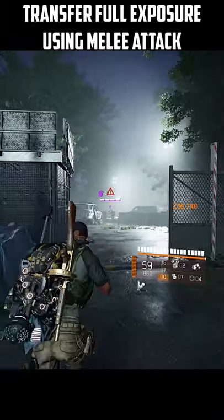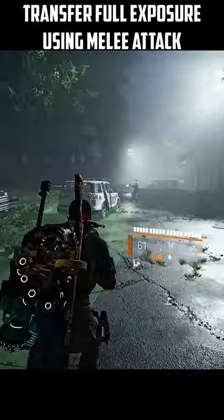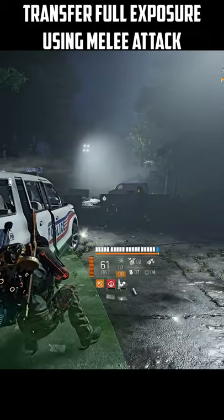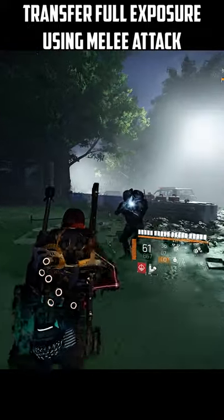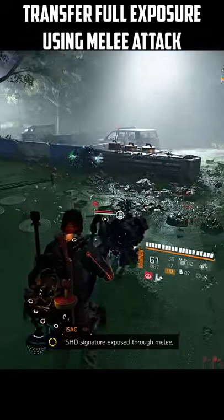Hi agents, to transfer the full exposure to a hostile using melee attack, seek the attention of the hostiles, hide and wait until your exposure bar is full. When the bar is full, run up to the hostile and melee attack him. Now the exposure is transferred.